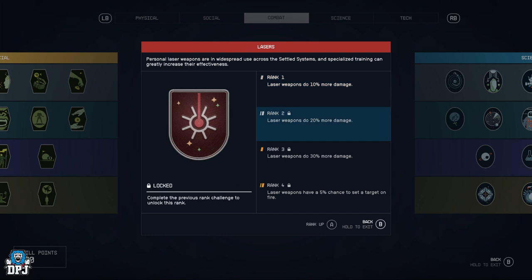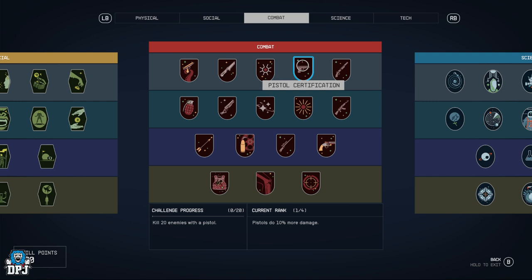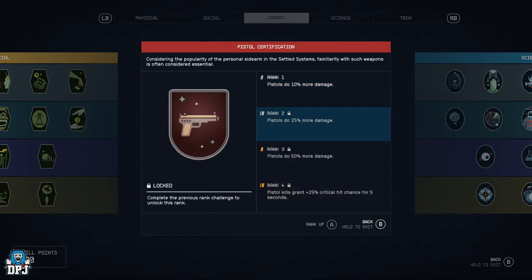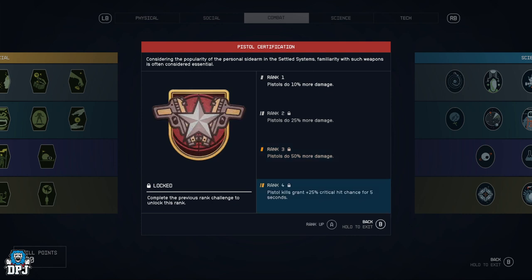Lasers — laser weapons do 10%, 20%, 30% more damage, and at rank 4 have a 5% chance to set a target on fire. Pistol Certification — they do 10%, 25%, 50% more damage, and pistol kills grant 25% critical hit chance for five seconds. Great if you're a run-and-gunner with a pistol.